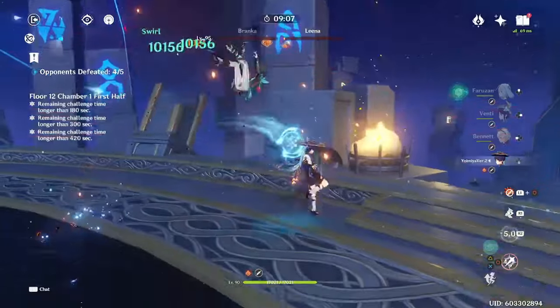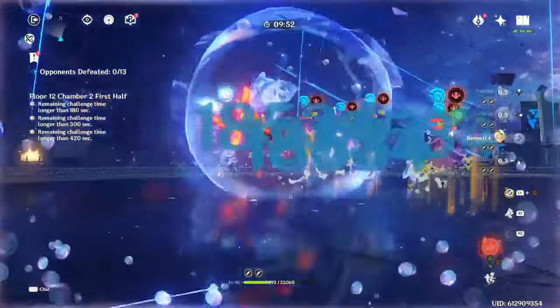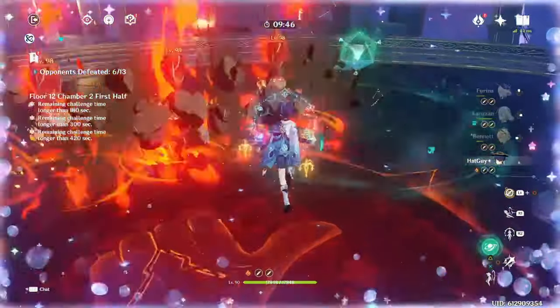This can allow you to save Pharah's energy for the next chamber so that she isn't starting the next chamber with little to no energy. Furthermore, if you are using Farina, this allows Pharah's line to get healed by Bennett for fanfare since she was cast within his burst.